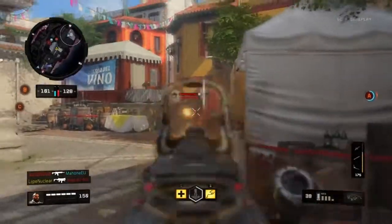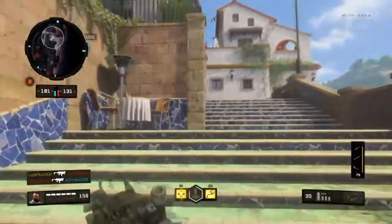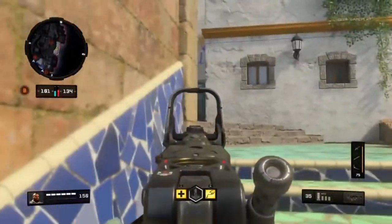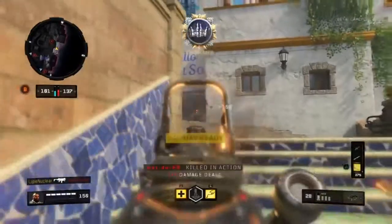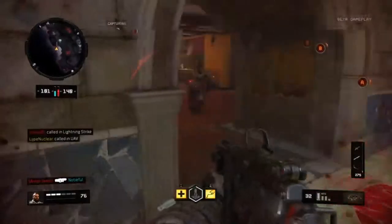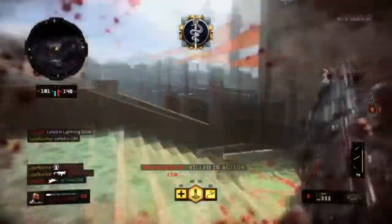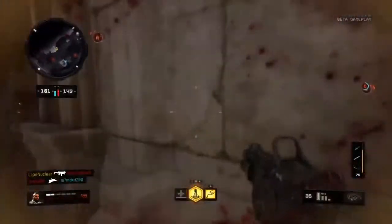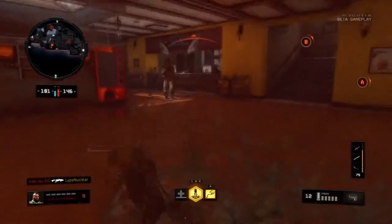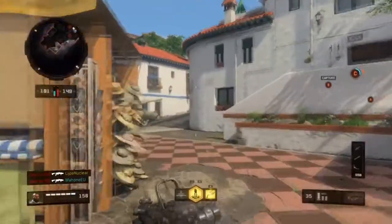One definitely being the Tempest — that specialist is fun to use when you know how to use it, because the thing is broken. When you crawl on the floor after being electrocuted, that twitching effect that stops you moving and aiming could use some toning down. At the moment it's like 5 to 7 seconds — I think they should tone that down to maybe 2 to 4 seconds. Also Nomad — I don't know why the dog can run faster than any sports car or jump higher than a 7-year-old that's just drank 5 cans of Red Bull in 5 minutes.